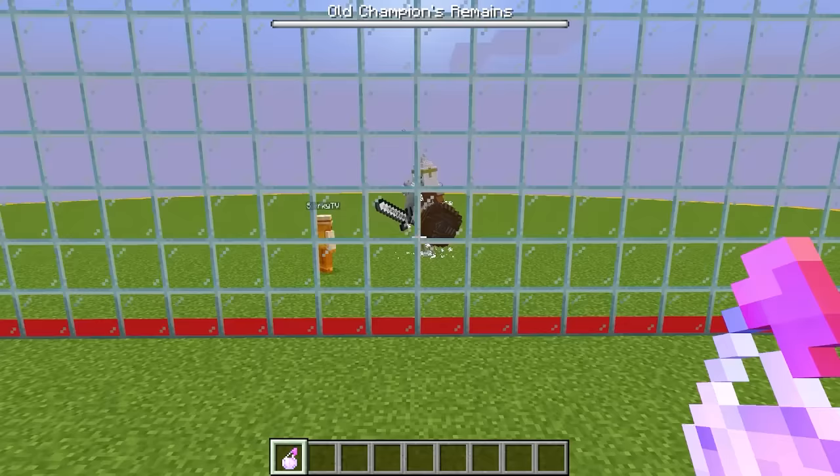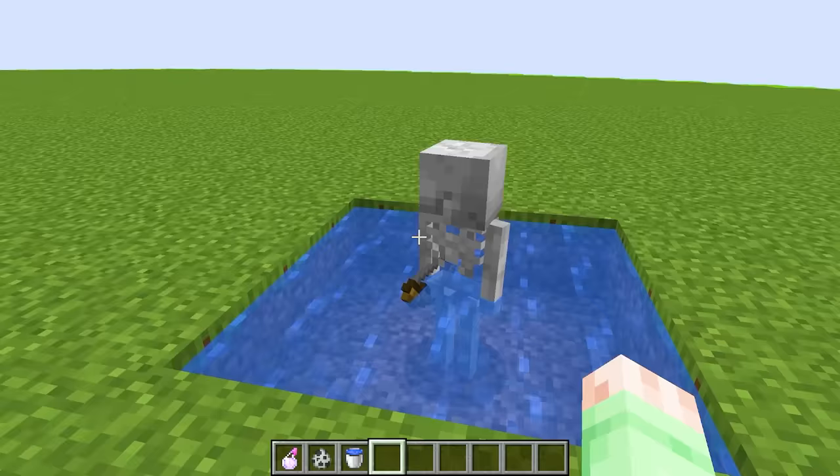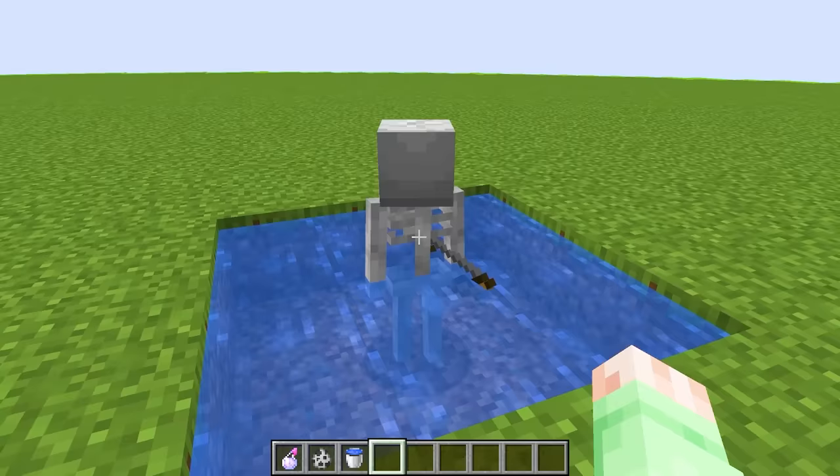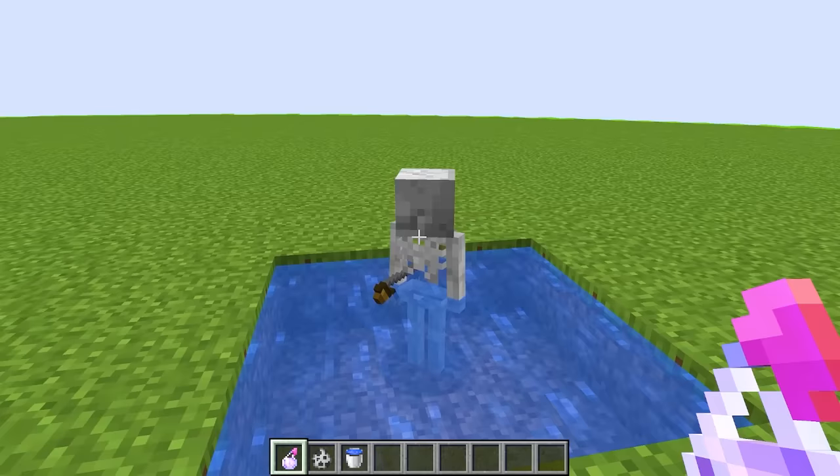Since he kinda has this skeleton looking monster, I kinda wanna spawn in a skeleton too. So I'm just gonna spawn a skeleton in the water right here, just so he doesn't burn from the daylight. And remember, we're definitely not just gonna have this super weak skeleton — we are going to throw the god potion onto it to turn it into the most powerful version of itself. So let's just get our potion in, throw this in 3, 2, 1, and let's see the god variant.